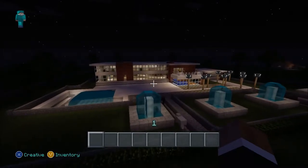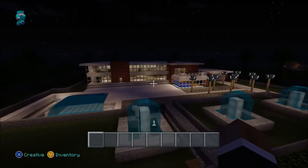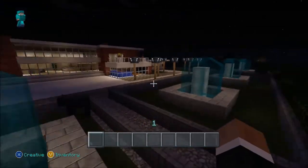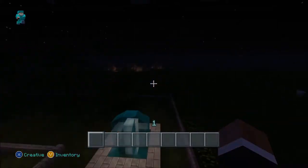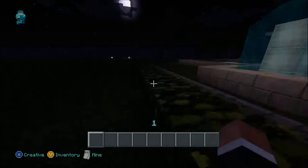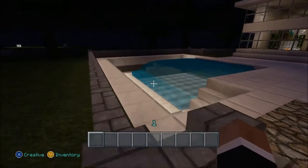This is my house. It looks pretty good — it's got a flat top and looks like a modern house. These are my four fountains in the front, and we have some landscaping in the front as well.